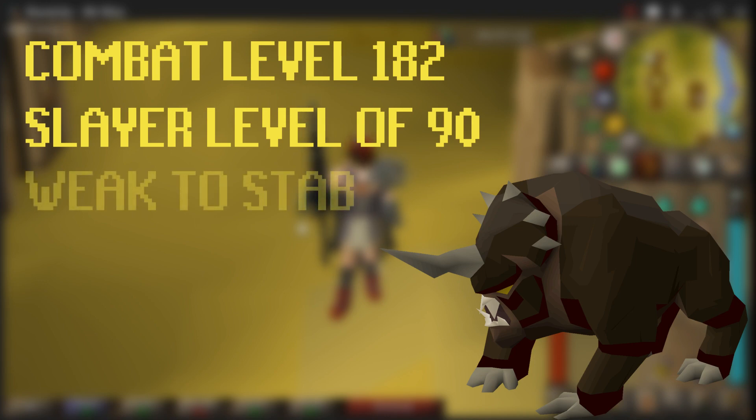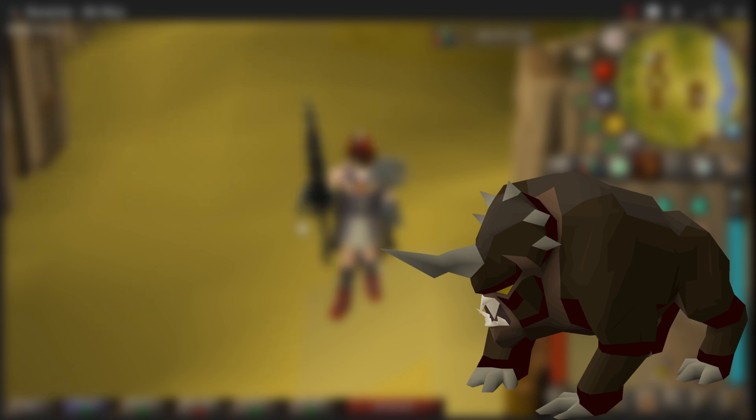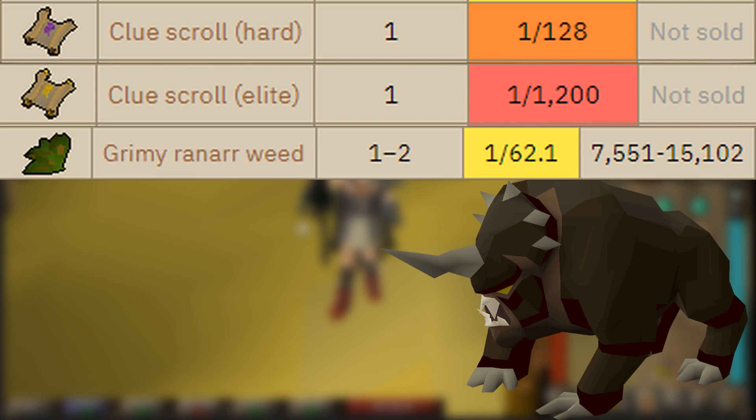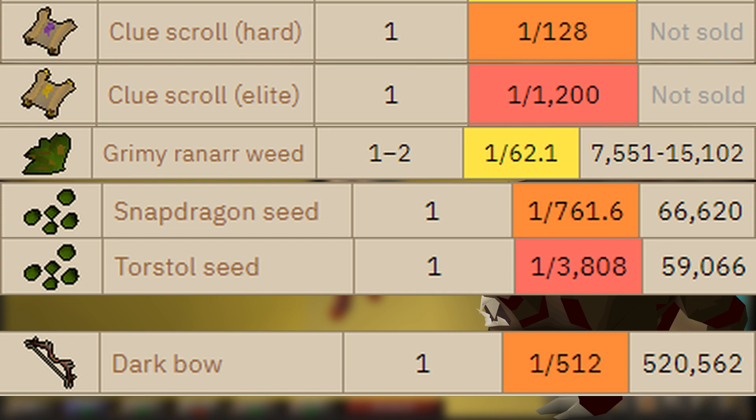Dark Beasts are weak to stab so I have my Lance and DDS which are both great stab weapons — the DDS is there to kill the monster quicker. This monster can drop some decent items like the hard and elite clue scroll, ranarr weeds, and some good seeds like snapdragons and torstals. And of course the Dark Bow, which has a drop rate of 1 in 512 — a nice 500k if you get lucky.